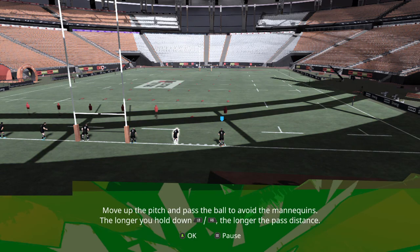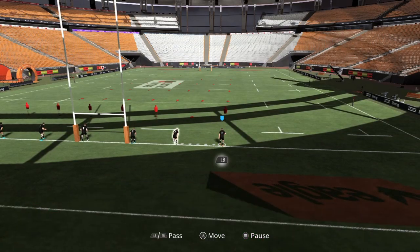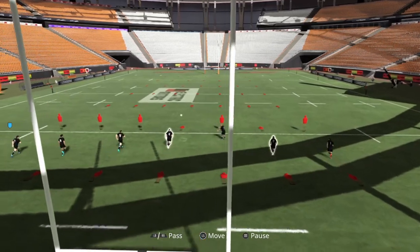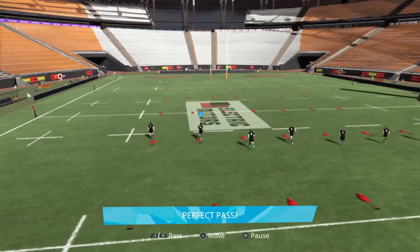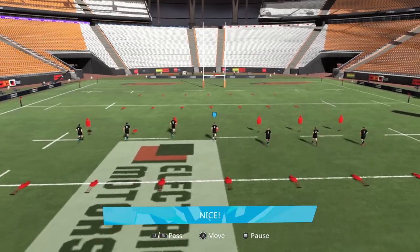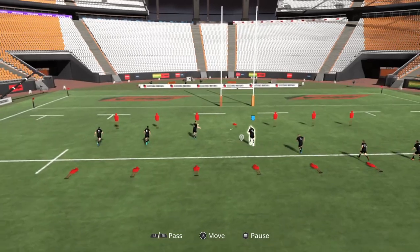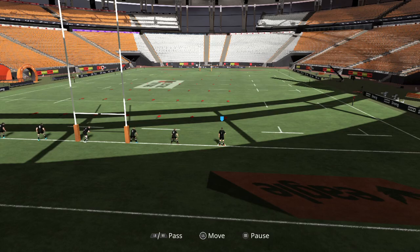We've actually got training to begin with. I thought we would... Did I leave it on tutorial? I thought I'd just press for it to play normally. Move up the pitch and pass the ball to avoid the mannequins. This used to be in Rugby 20. It would help if it went to the player's hand. I just passed the wrong way. Brilliant. Right, let's do it properly. Here we go - go into the middle, giving myself the most room. And the final one. There we go. That was absolutely terrible.